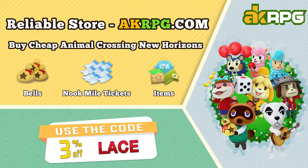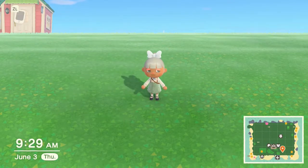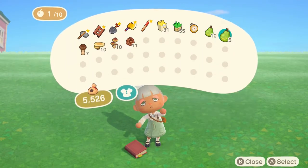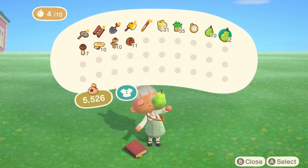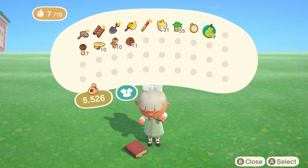Make sure to go to akrpg.com and enter the code lace. Hello everyone, it's been a while since I've done a speed build for my cottagecore island. Today we are going to be doing a forest clearing — basically a circle of trees. When you're wandering in the forest, you might discover a mysteriously cleared part of the forest. What could have happened there? I'm making a mysterious forest circle today.